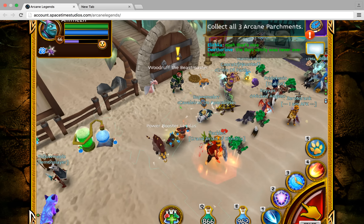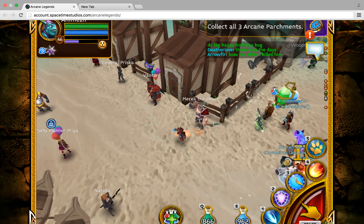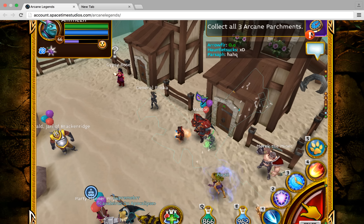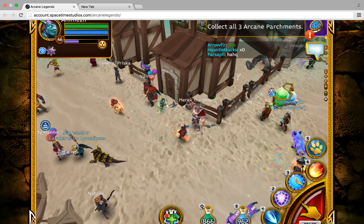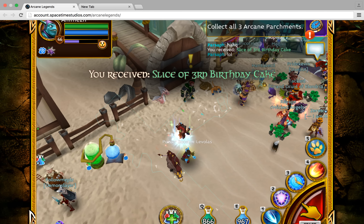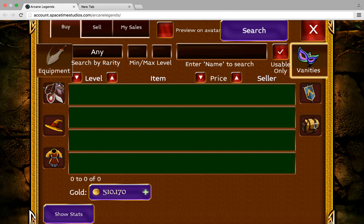So this vanity is 40 platinum. Guys, if you're gonna buy this vanity just to sell it, make sure you sell it above 100k. By that I mean the addition of your helm and your vest should be more than 100k, or else you're wasting your 40 platinum.